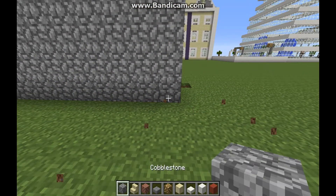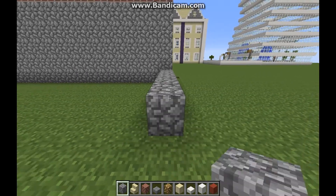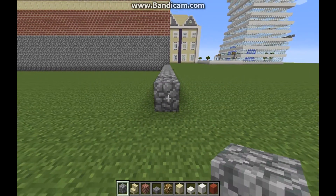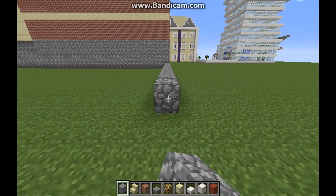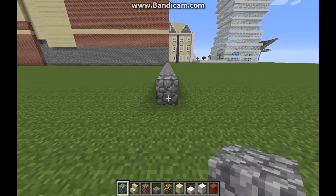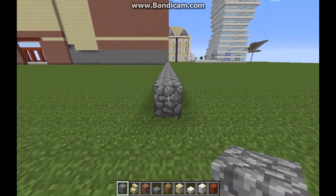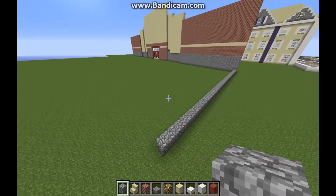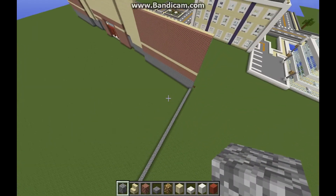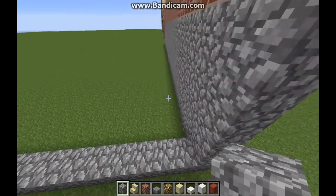Okay so first we want to go back with the cobblestone: 1, 2, 3, 4, 5, 6, 7, 8, 9, 10, 11, 12, 13, 14, 15, 16, 17, 18, 19, 20, 21, 22, 23, 24, 25, 26, 27, 28, 29, 30, 31, 32, 33, 34, 35, 36, 37, 38, 39, 40. And 40 should be enough — now just fill this in and then do the same thing on the other side.